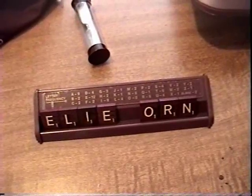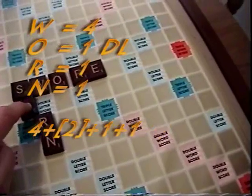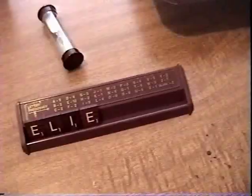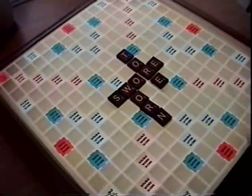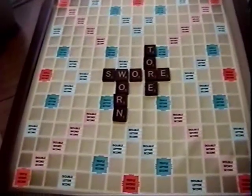Let's pretend you had a good hand, and on your first turn you spelled the word 'Worn.' Don't forget to add your double letter score for the letter O. Then make sure to grab three letters to replace the ones that you used. On his next turn, your opponent played 'Tor.' Now let's assume you don't think that's a real word — you can challenge. You would then use the dictionary to look up the word. And since it really is a word, the person that challenged loses their next turn.